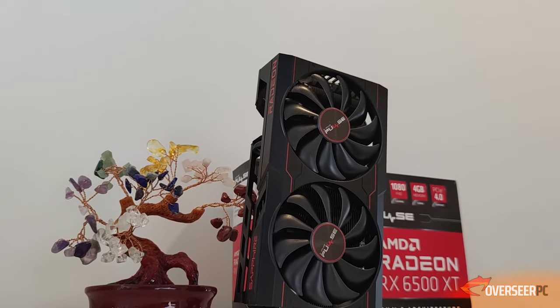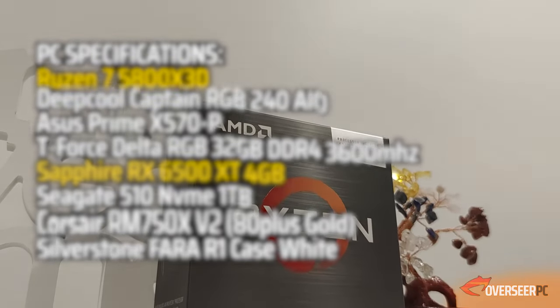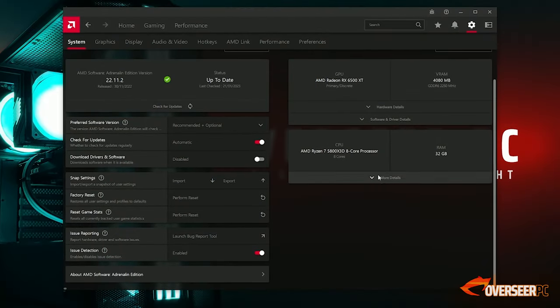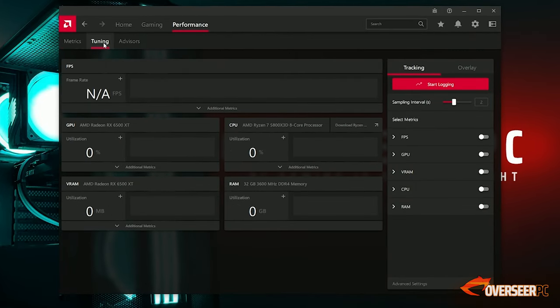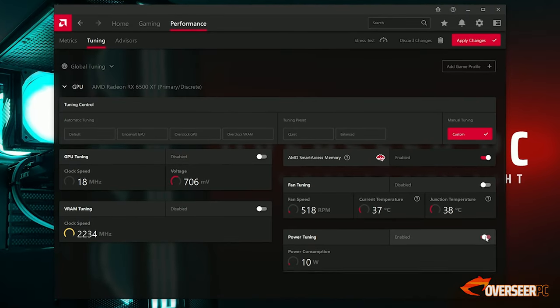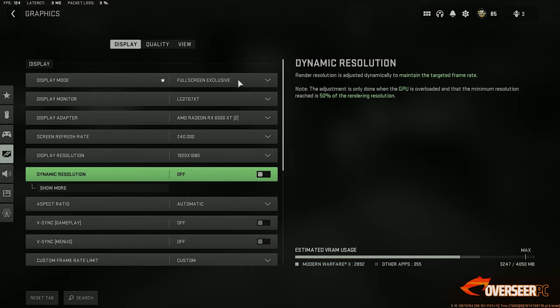One year later, let's see how this thing performs. As always we'll be testing this using our Ryzen 5800 X3D setup, latest drivers at the time of recording with SAM enabled. Everything shown here is captured using our capture cards with no performance loss, and as always we'll be testing this out in our competitive games: Warzone 2, Fortnite, Apex Legends, Valorant, and lastly PUBG.